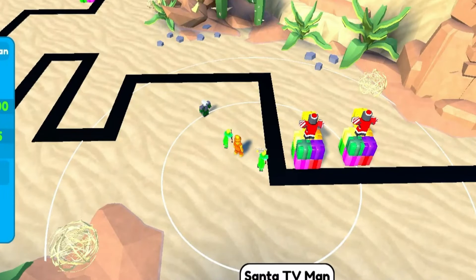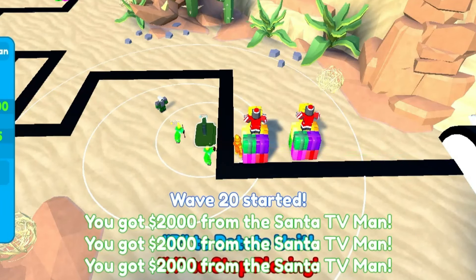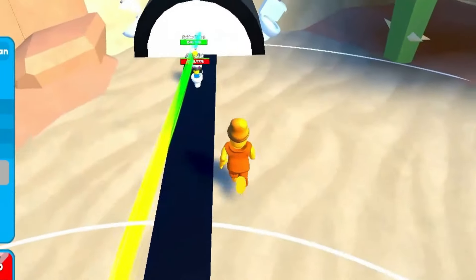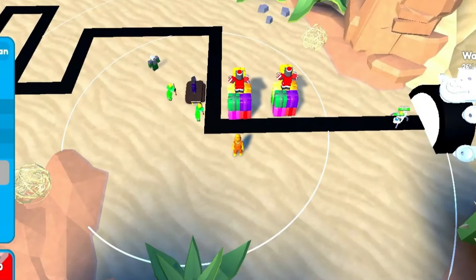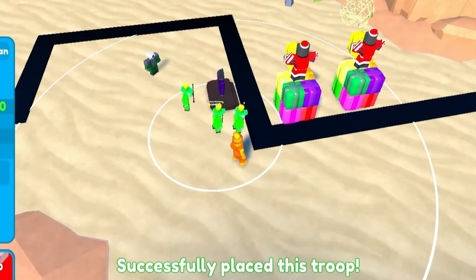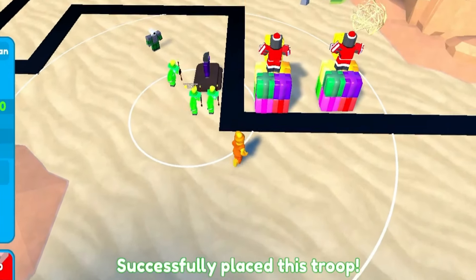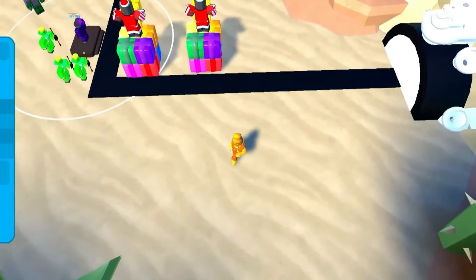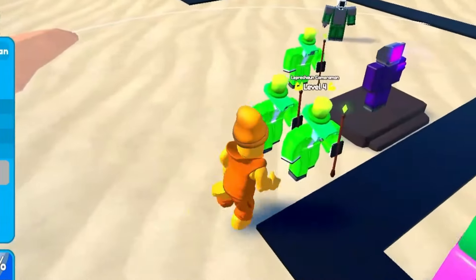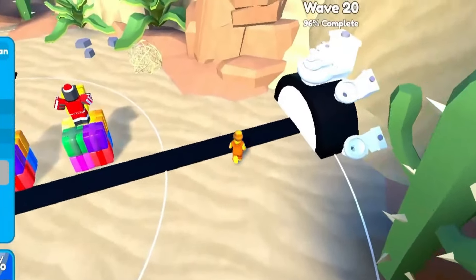We'll put down our DJ TV just to give them that little extra damage boost — the little thing goes a long way. We put it right here and give them extra boosts. Fully upgraded — look at that, they can't even make it out of the portal! We'll put another Leprechaun Cameraman right behind him and start upgrading the DJ to give them more and more power. They can't even be stunned! They gotta nerf these things before it gets out of hand. Wave 20 and they haven't even made it out of the portal yet!